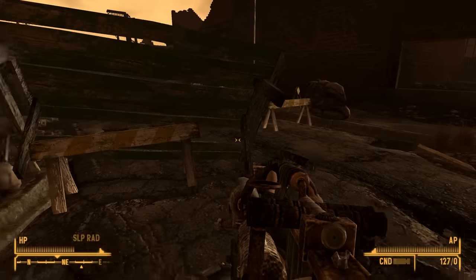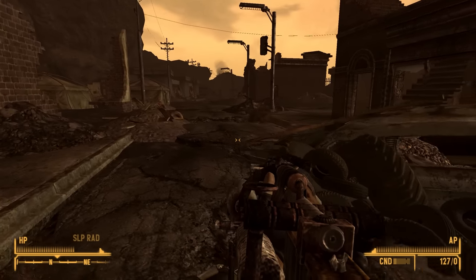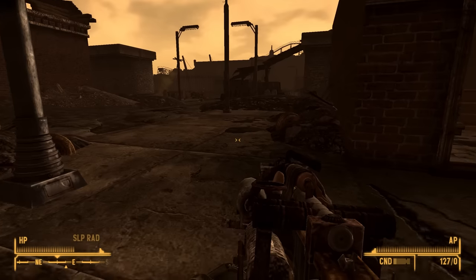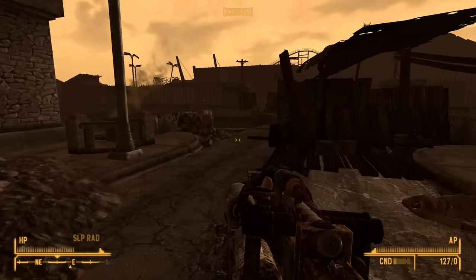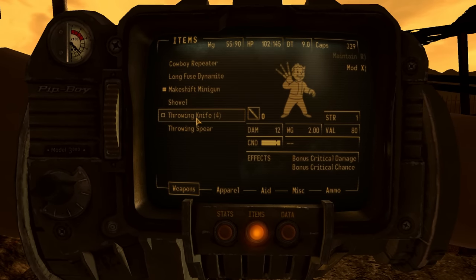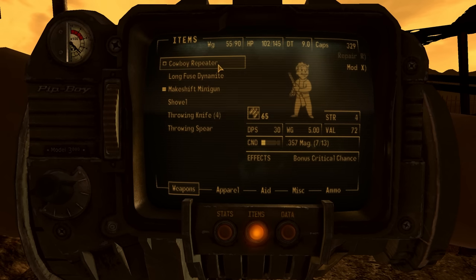Hey everyone, Wanderer here. Welcome back to Fallout DUST. So I've got the BB gun, aka makeshift minigun, out again. I'm hoping it lasts a bit, but it is in breaking range. It's such a good gun, but I think it'll probably break pretty quickly, so we'll make use of it while we can. I'll be trying to use throwing knives as well.